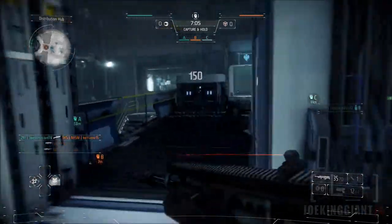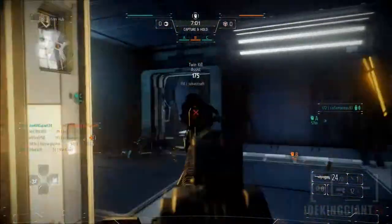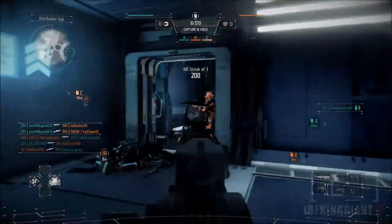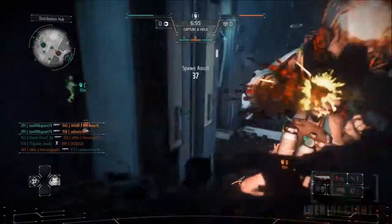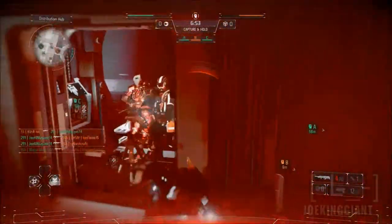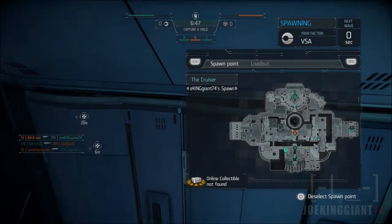Going back into the gameplay — I really didn't see that spawn beacon initially. What it allows you to do is spawn right there, and you can see guys spawning back-to-back, which got me like four kills in a row. I couldn't kill this one guy right away though — once you hit someone with the rifle they should be dead, it's like a one-shot kill, like knifing in Call of Duty.